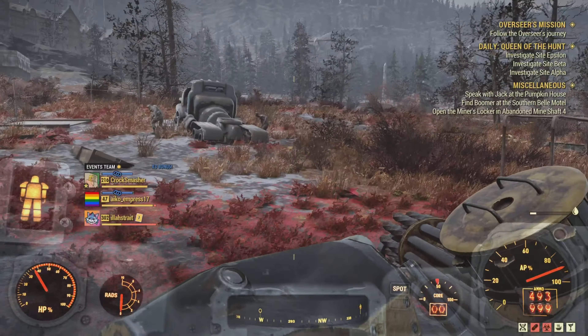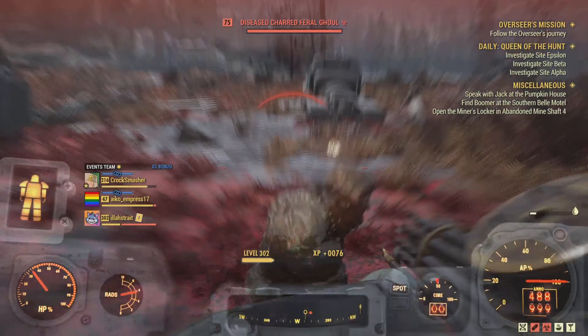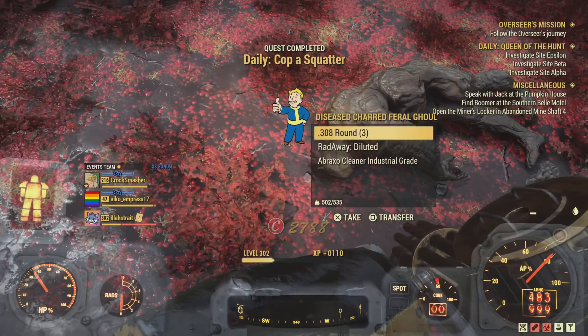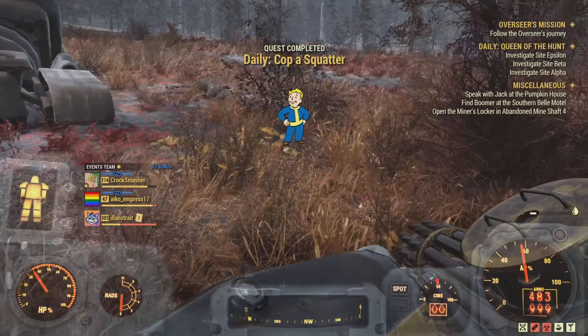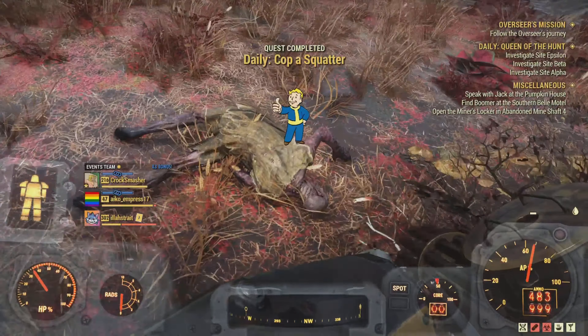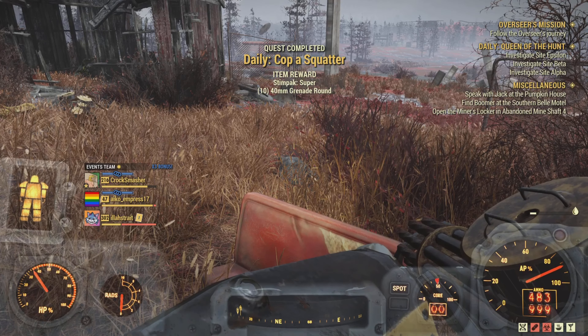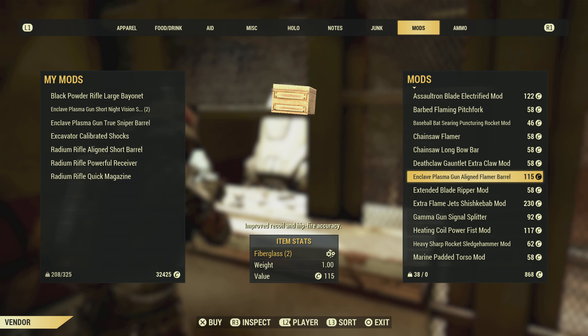Here's another way: at some point in Watoga you'll talk to a chief and he'll give you a daily quest called Cop a Squatter. Sometimes when you do that quest — pretty much every time — you get a random mod, but sometimes you'll get an Enclave mod, like I have right here, to modify your gun with. So that's a good way to do it.